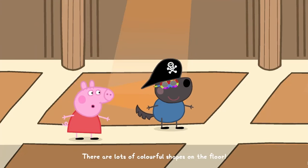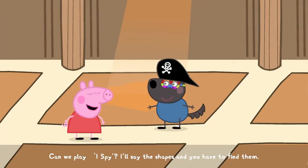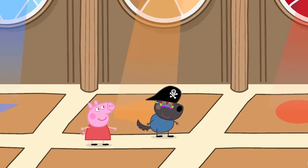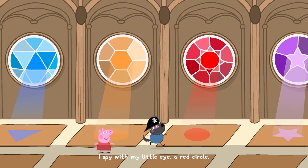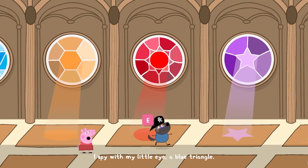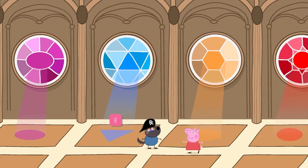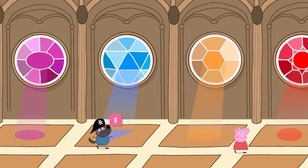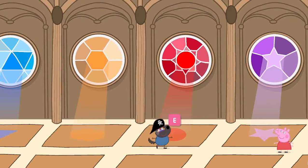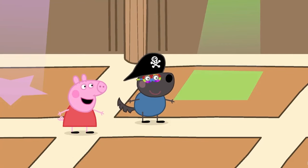There are lots of colourful shapes on the floor. The colourful light is created by special windows called stained glass windows. Can we play I Spy? I'll say the shapes and you have to find them. I spy with my little eye a red circle... a blue triangle... a green square. Hooray, you found all the shapes!